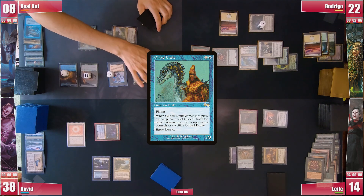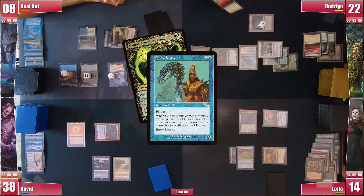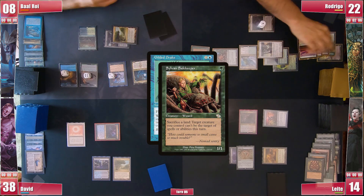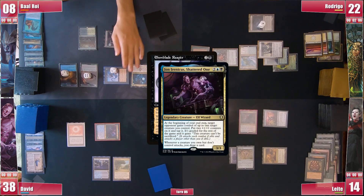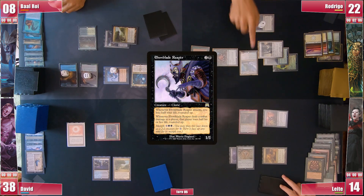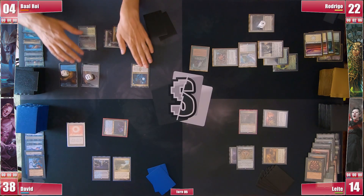He recasts his Gilded Drake entering and targets Catilda to try to set Rodrigo behind, but Rodrigo floats white and sacrifices his Plains to the Safekeeper to give Shroud to Catilda. He then attacks Rodrigo with Ebonblade, triggering Jorn Irenicus for David to draw a card and itself for Baal to lose half his life rounded up. Rodrigo blocks with a dork and Baal passes.